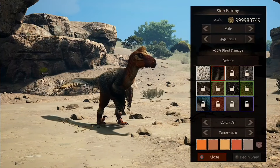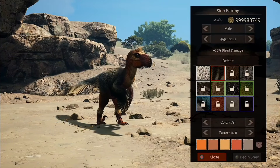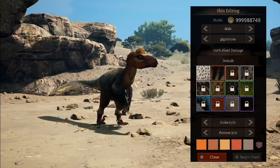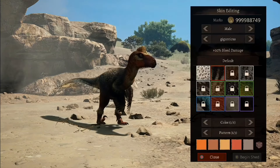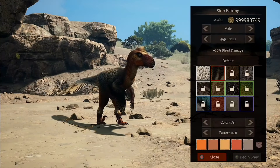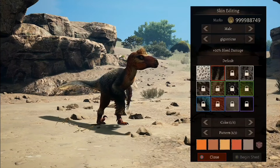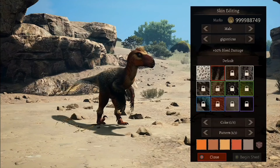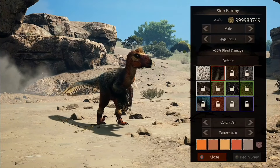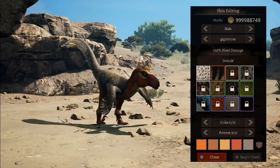Hello everyone! Welcome back to another video. Today we have been gifted with a brand new dinosaur — you heard that right. This is a brand new dinosaur in Path of Titans, it literally just dropped yesterday, less than 24 hours ago. And of course it's Achillibator. Now this is a giant three-slot raptor. It's huge — a little bit smaller than Metri, but still quite large for a raptor. Today I'm just going to be going through all of its skins, its subspecies, its abilities, its game style, and at the end I might even give my total verdict of what I think about it.